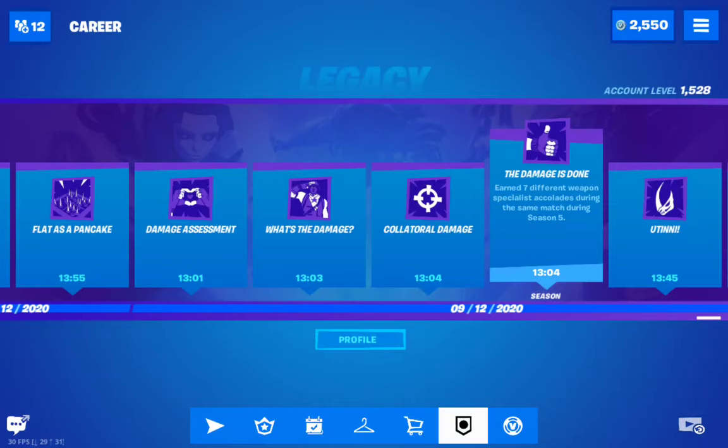To do this, I suggest Team Rumble. Just land in a main location, loot some chests, and fill your inventory with different weapons. Then kill yourself when chests appear in Team Rumble and fly chest to chest to find a rocket launcher for the explosive damage expert. The explosive expert and specialist can only be obtained with the rocket launcher.